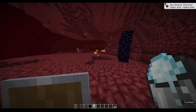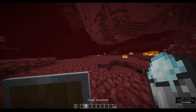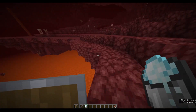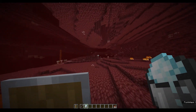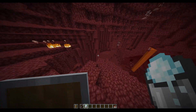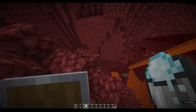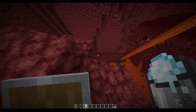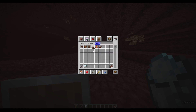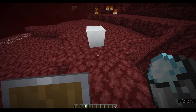Say you brought your powdered snow bucket. Usually if you were trying to get down from a far distance it would be insanely annoying — you'd have to make a staircase or something to get all the way down. In the overworld you'd clutch with a water bucket, but you can actually clutch with the powdered snow bucket. The only way it works is if you're wearing leather boots, because without leather boots it does this...